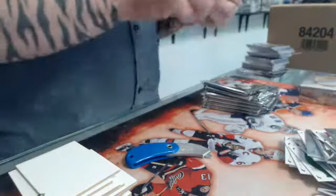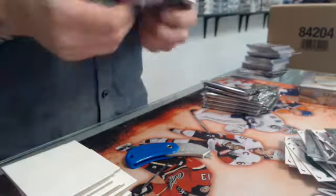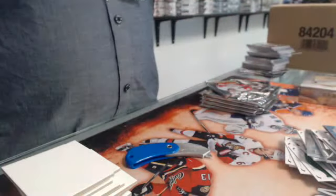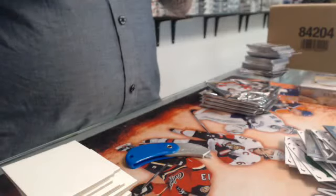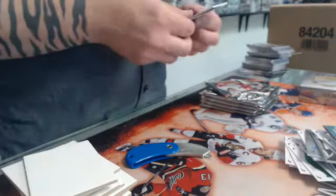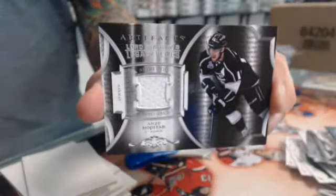Rookie redemption for the Ducks. Treasure swatches for the Arizona Coyotes — Oliver Ekman-Larsson. A lot of Ekman-Larsson in that product, come on. Treasure swatches — legacy — and the goalie patch for the Kings. Did the Kings win yet?